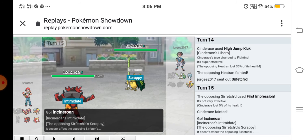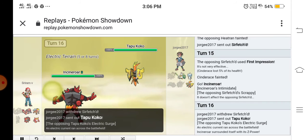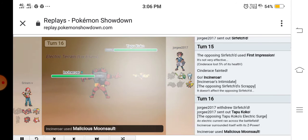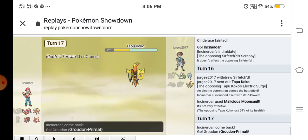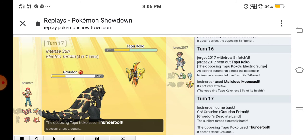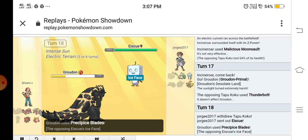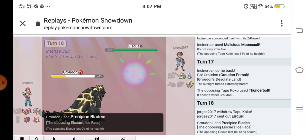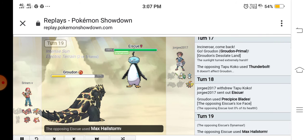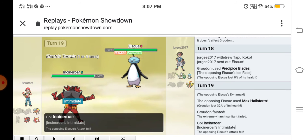He sent out his Incineroar. His Incineroar has Scrappy, which in this gen makes it immune to certain moves. I used my Z-move Malicious Moonsault and KO'd the Tapu Koko. I sent out my Groudon but he used Thunderbolt — I'm immune to that. He sent out his Kyurem and I used Precipice Blades. His Kyurem used some barrier move — basically special moves can go through it. He used Max Hailstorm and KO'd my Primal Groudon.